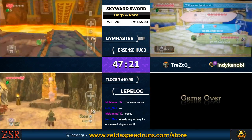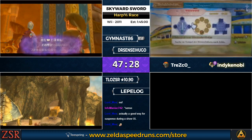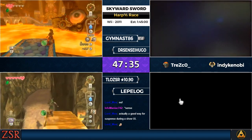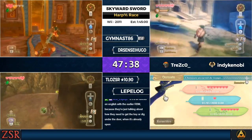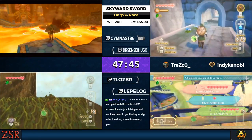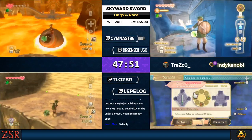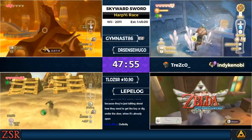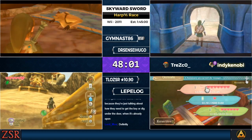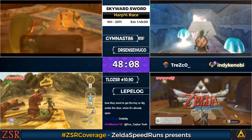Jim does a cutscene skip by Skyward Striking the rope and jumping off the stairs — Link is in the air when the cutscene would normally start, so you get to skip it. Health management: most of the time you want to be as low on health as possible, doing entire dungeons on two hearts where one false move can kill you.